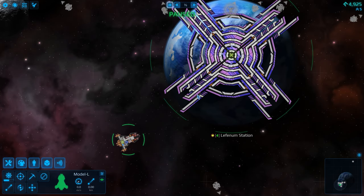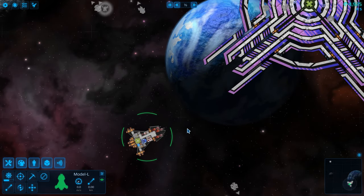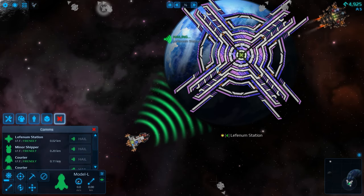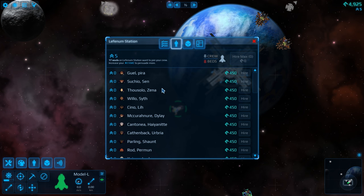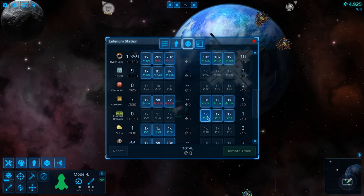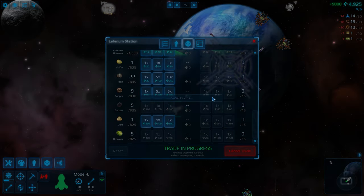All right, so we're at the station here. Let's go ahead and unpause and try to do some things. I do want to access the station — how we do that is by going to comms and then just clicking on the station. The station gives us several things: mission boards, hiring crew abilities so we can hire more crew if we need, and access to their trading system. We can sell what we have — that'll give us a total of an extra 5,000.